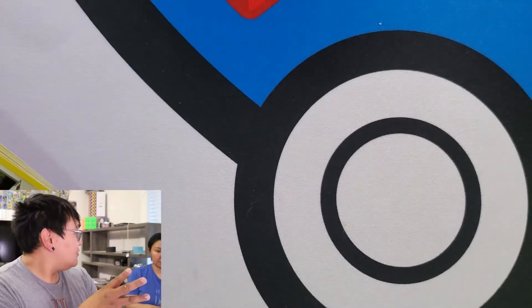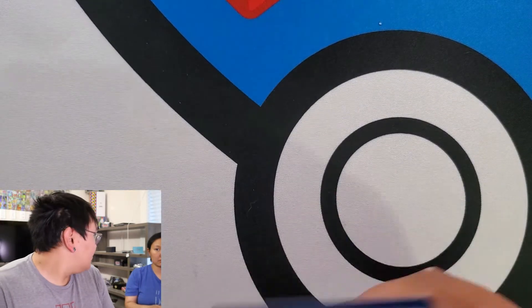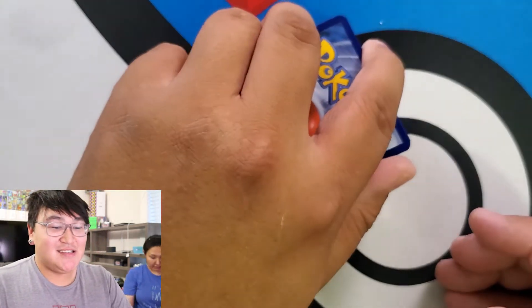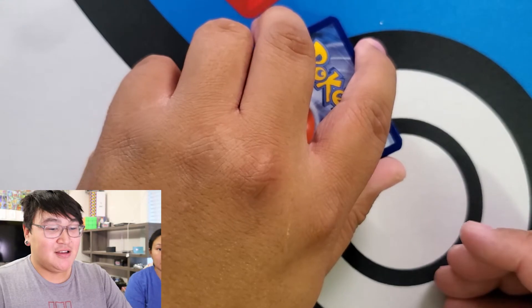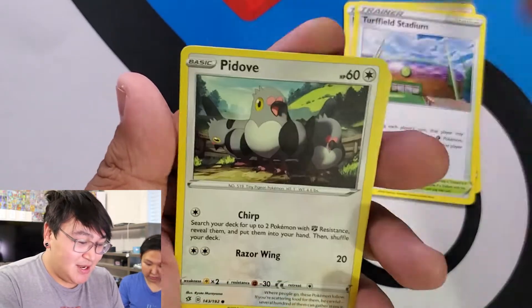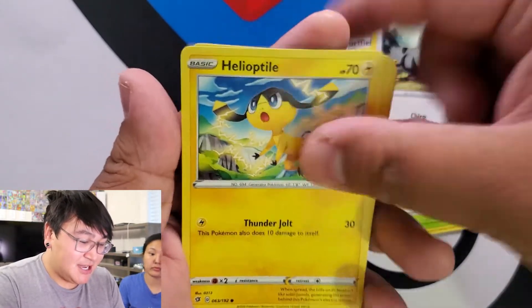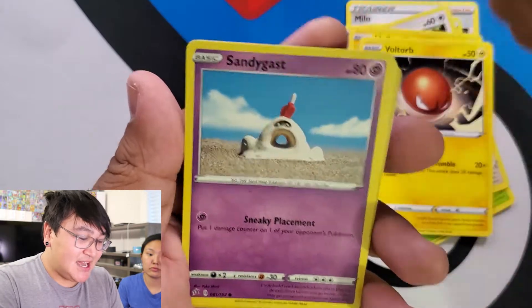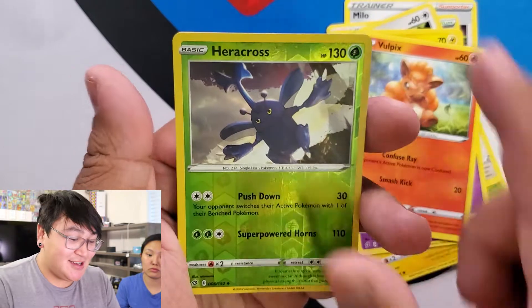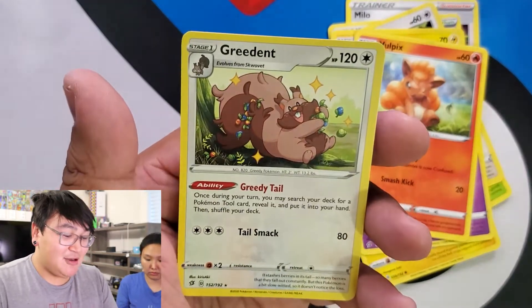I got a green code card for you. Let's guess the energy — Metal. Fighting. So: Milo, Tearfield Stadium, Lombry, Pidove, Helioptile, Voltorb, Sandygast, Vulpix. Ooh, Reverse Holo Heracross — we got this today, we needed it today. And a Greedent.